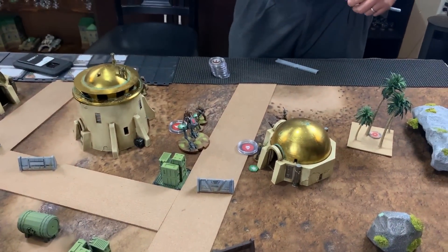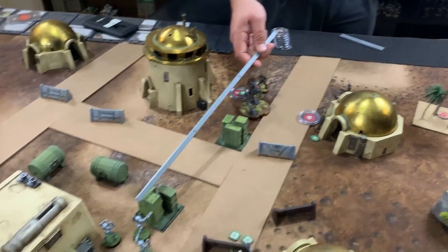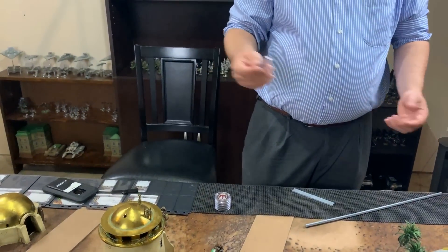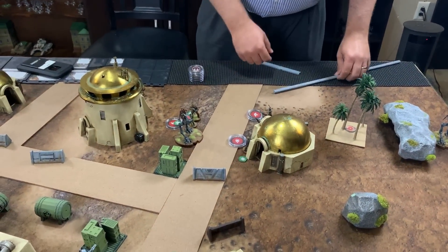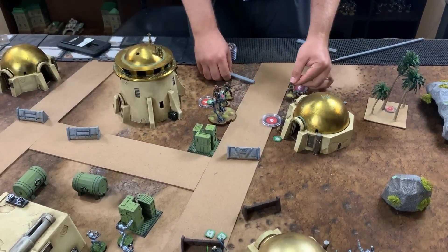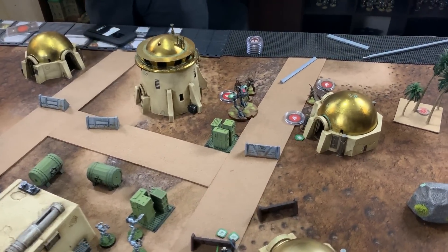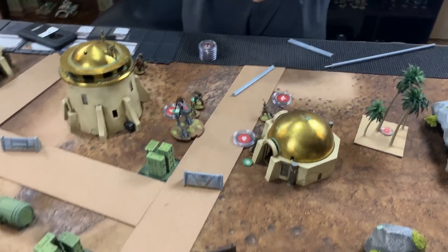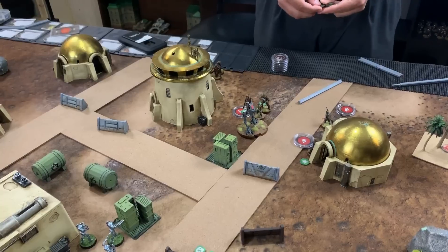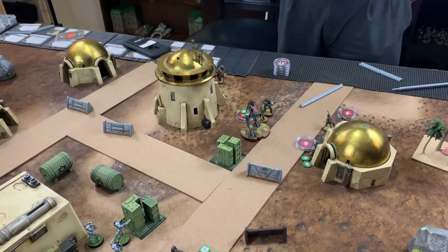Chris draws Leia from the bag and activates her as the safest play. She steps just forward and uses her ability to pass dodge tokens to Han and Luke, who then passes one on to Chewie via teamwork — distributing up to four dodge tokens across the hero units.